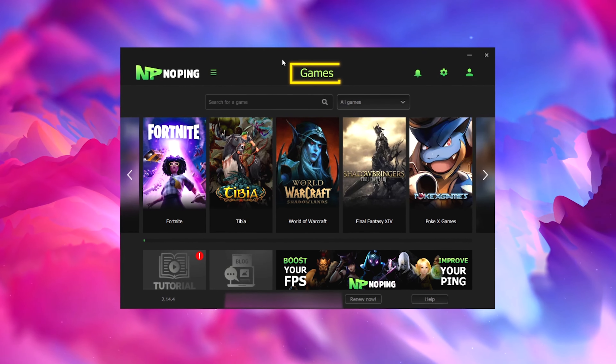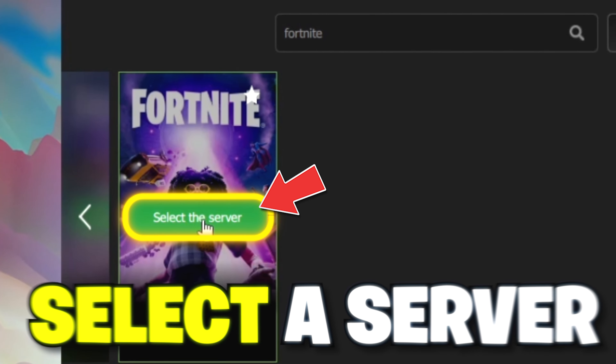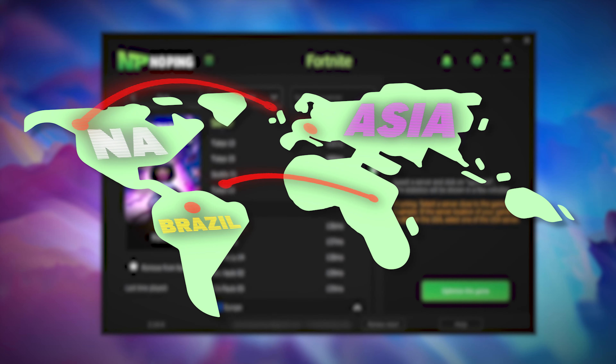Once signed up, download and open the NoPing launcher. Now we can optimize our NoPing settings for the best performance. Start by clicking the settings icon in the top right and enable the turbo games option. Next, click the big boost FPS button and enable game priority, Windows services, and Windows energy.